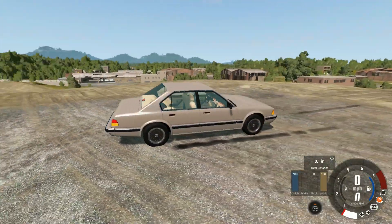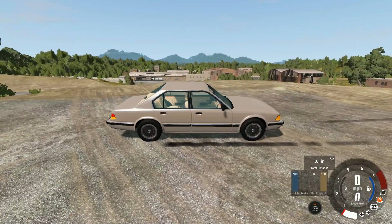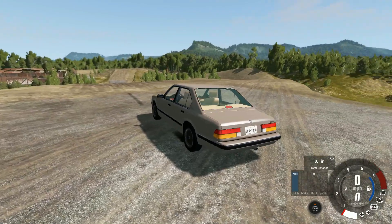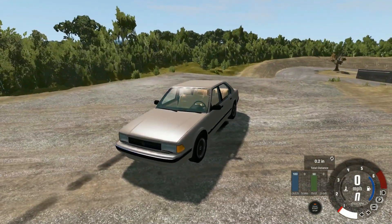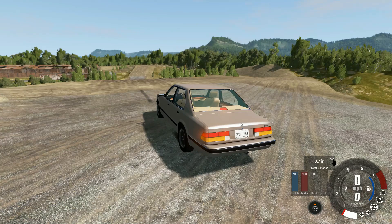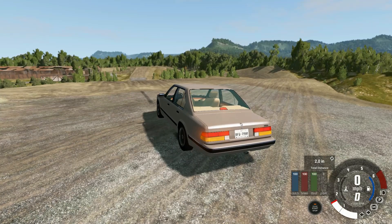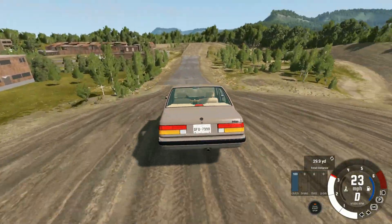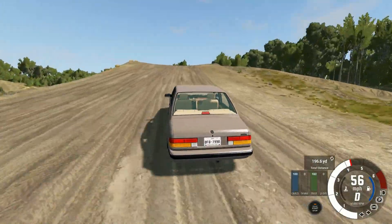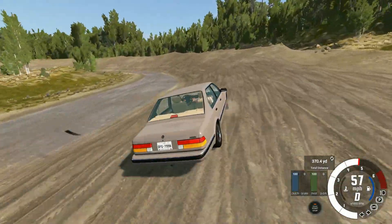We're back, sticking with the 80s theme. We have a nice ETK i-Series — this is a mid trim, so we went with the all-wheel drive, four-cylinder. Not a crazy high level but not a base model either. All-wheel drive might help us a little on these dirt turns with some traction, and it is an automatic. Let's restart our distance meter. It's not a tall order to beat the DeLorean, which quite frankly did not fare well at all.